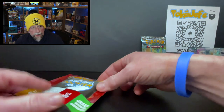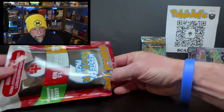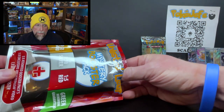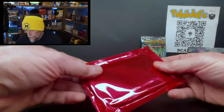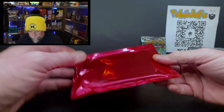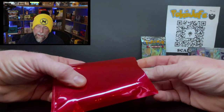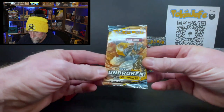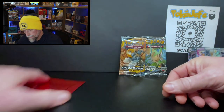Okay, unlisted Leaf — looking at our odds, come on red or silver... Green. Ah, double red! We're going back-to-back red. Let's see what we got. I'm gonna guess Cosmic Eclipse... there we go — Unbroken Bonds! A little bit different. We'll save that for the end.